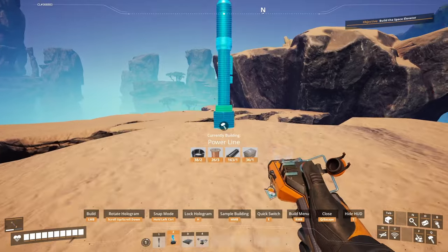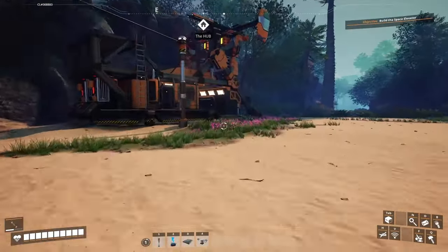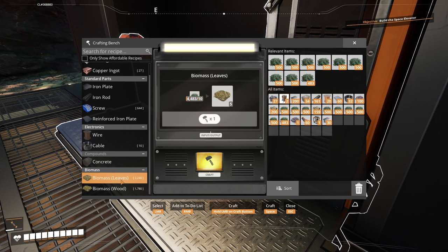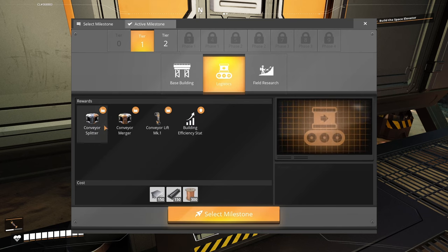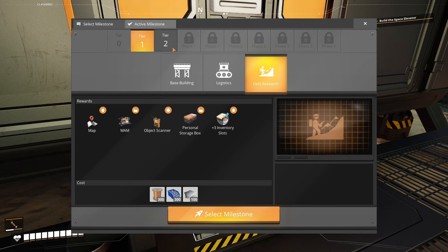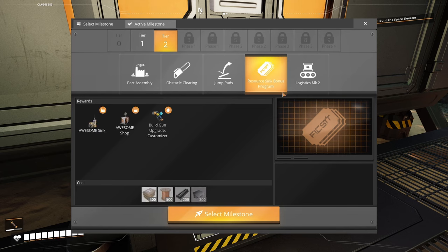I've gotten pretty used to flying but that's not an option right now. I wonder if we have access to biofuel yet — I think we can make it already. Let's see what our milestones are: base building, logistics which is the most important, field research with the map and object scanner, inventory slots, part assembly. I'm not going for that one yet. Obstacle clearing — yeah because I want the biofuel, which isn't too hard to make.